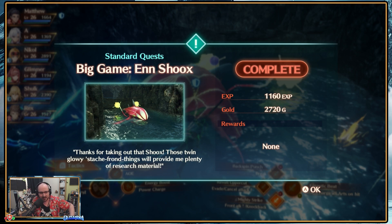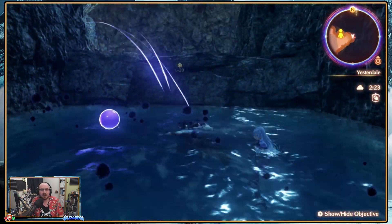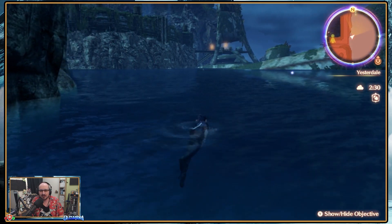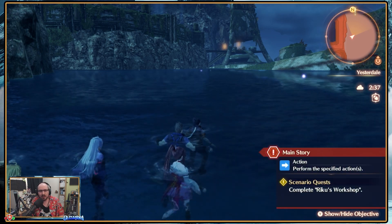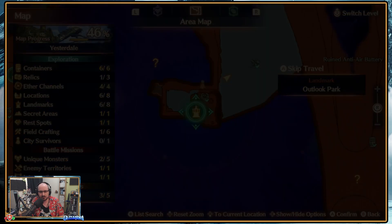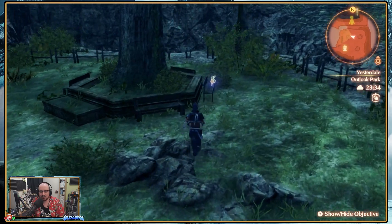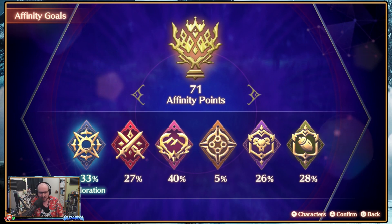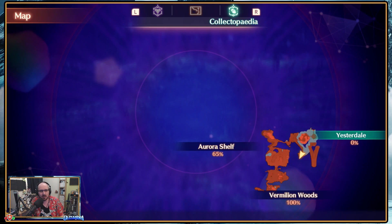Thanks for taking out those shooks. Those twin glowy stash frond things will provide plenty of research materials. There are level 20 enemies in there, but it seems the way in is to drop down the other side. Interesting — by map design it has gated us off. Now this is a landmark, so I could just jump down. How are our affinity goals doing? With 71 affinity points, 33% for exploration is pretty good. 40% of affinity scenes seen — seems kind of ridiculous.